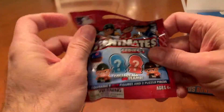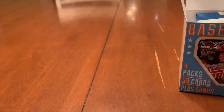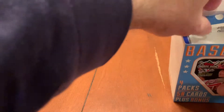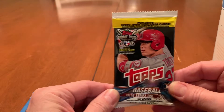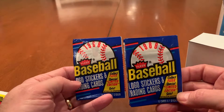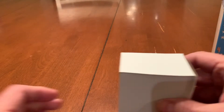So the bonus is the Teeny Mates Series 3. We'll open that up in a bit and see what we get. I've still been looking for the camos or the special ones but haven't hit any of those yet. The packs are the 2018 Heritage, 2018 Series 1, and then we have two packs of 1988 Fleer. So we're going to open up the random cards first — the 50 random cards — and then we'll go to the packs.